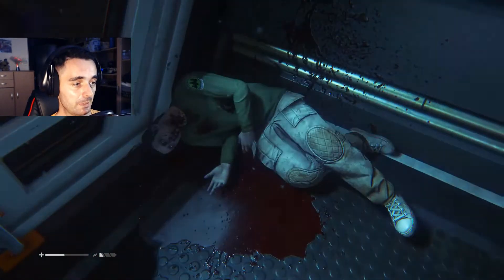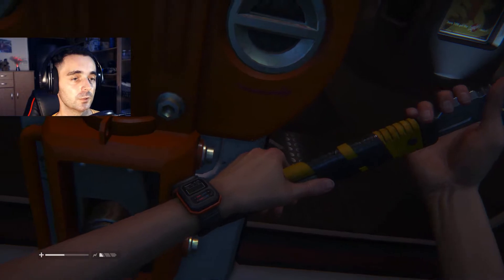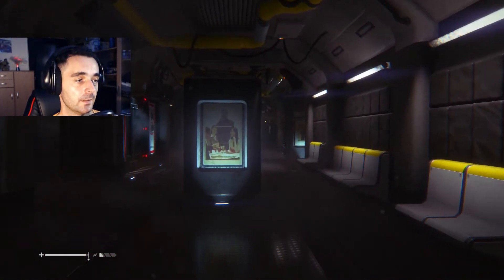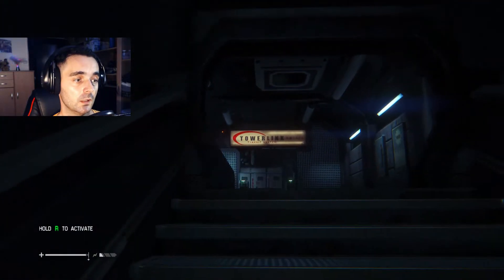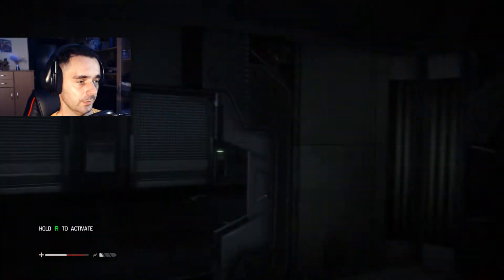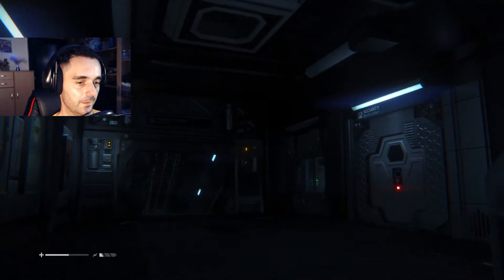Oh shit! Scrap revolver ammo - you don't have a gun? Why? Oh boy. Hey, go go go go go! Thank god she's not smart enough to come back down here. I'll heal myself. He's on the right side - let's try to sneak past him. What's this? Plasma torch - can you lock the door? No! Oh shit, this is not good. I'm a dead man. No, I'm a dead girl.